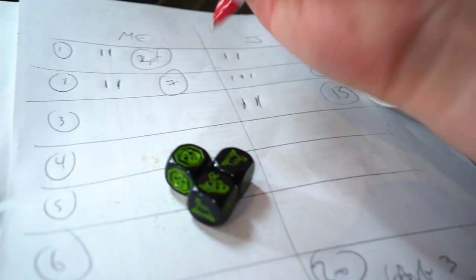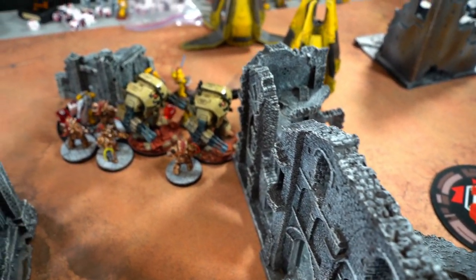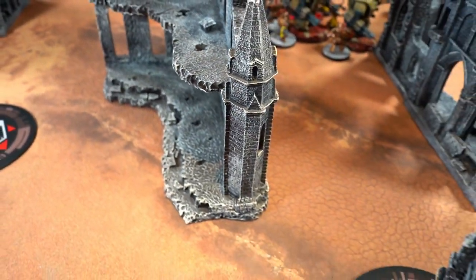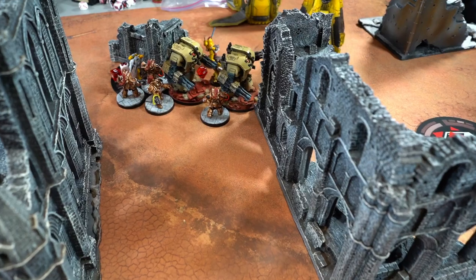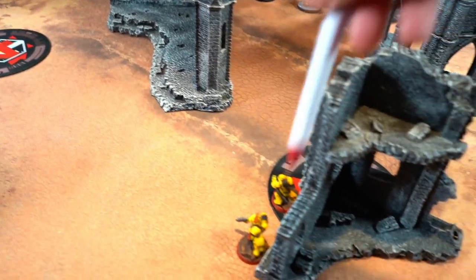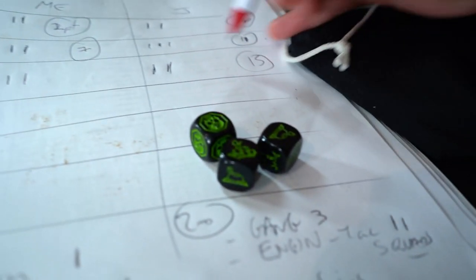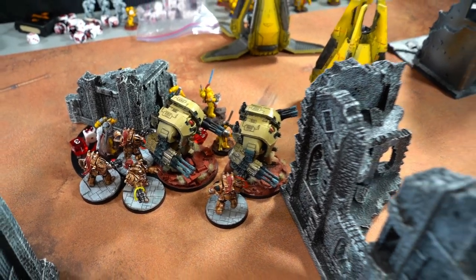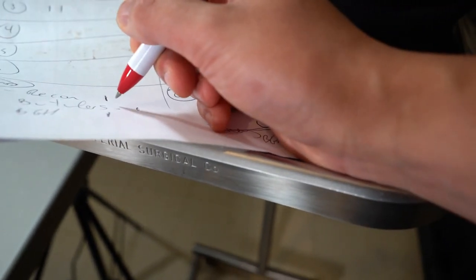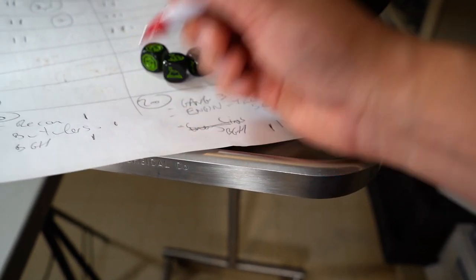At the end of my turn: I hold an objective. You killed the captain and the Caladius — I killed the Grav unit. You killed more. I'm on sixteen points. I tie on hold. I can't score Recon because I only have three units. No Butcher's Bill, no Big Game Hunter. So I score two points. It's sixteen to nine going into Turn 4.